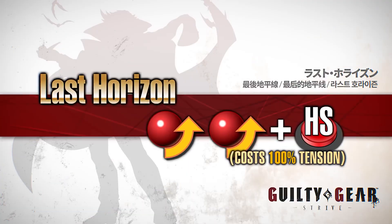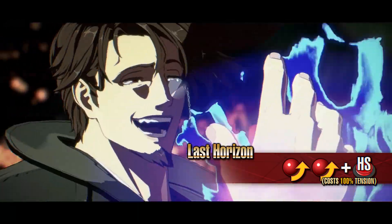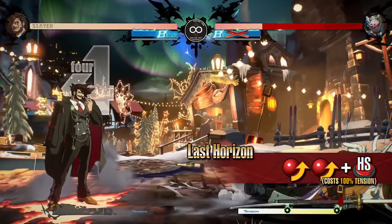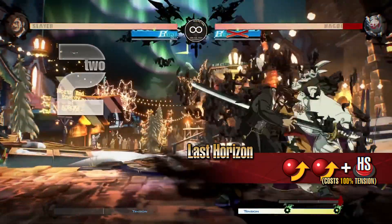Last Horizon is an exceptionally powerful strike attack performed by putting everything behind a punch. It requires 100% tension gauge to activate, but deals incredible damage on hit. Look for the perfect moment to land this attack.